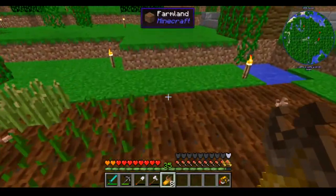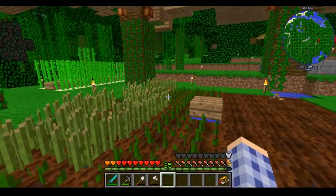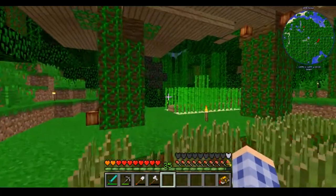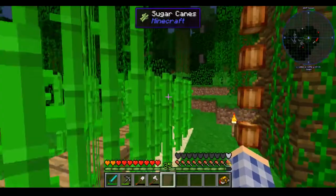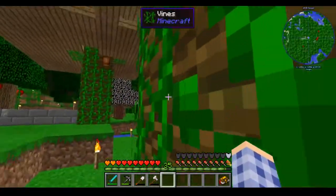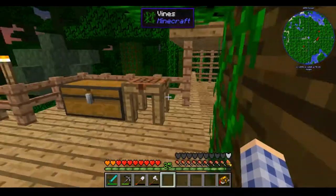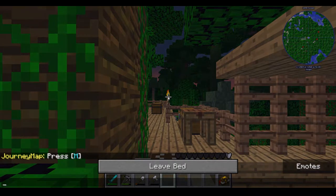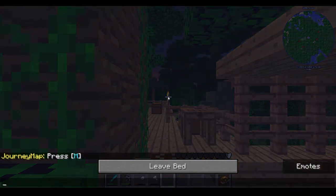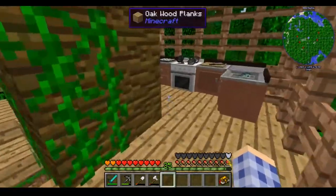I finally added a little slab so I can stop falling in my water hole. I put up a basic sugarcane farm over here, and I've been doing some more decoration up here in the treehouse. I've got the roof finished over the kitchen area — haven't extended it out that way yet, but I'll get to that. I've also got to figure out something to do with my little bedroom area.